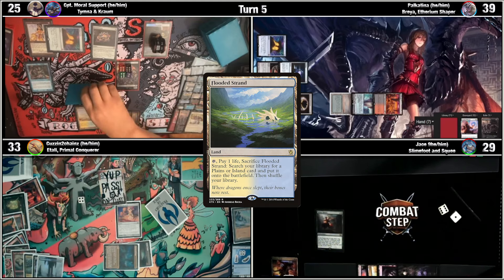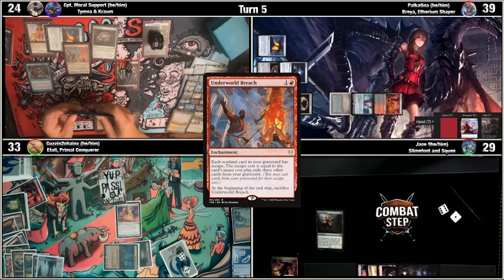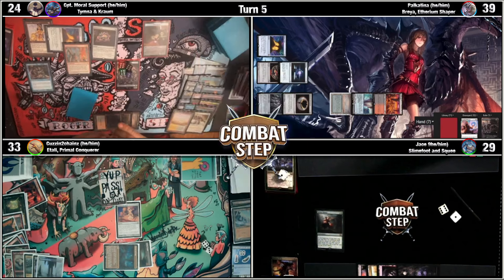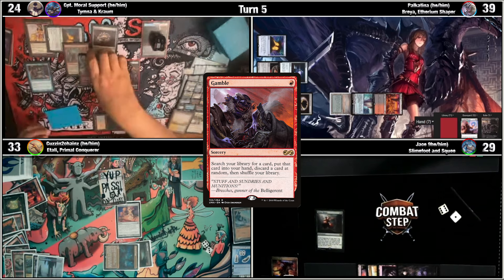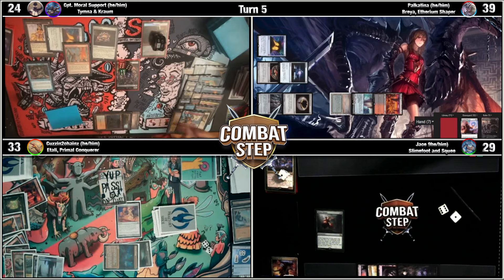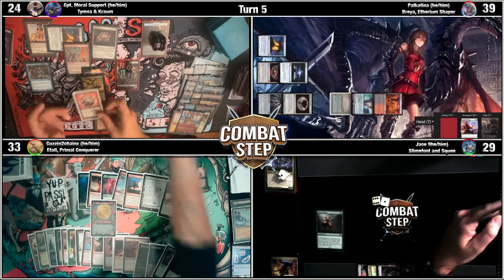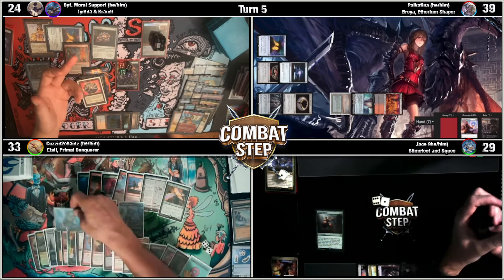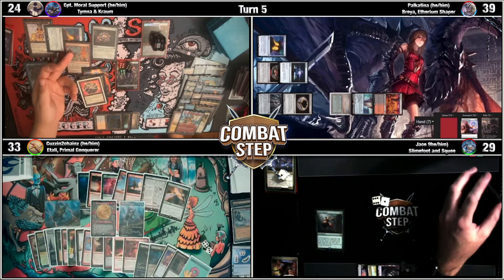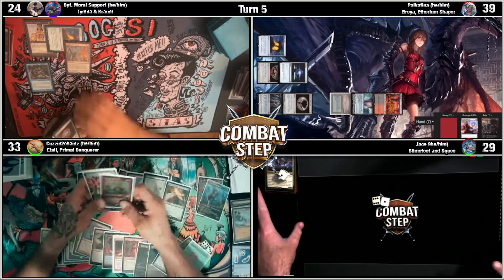Play a Flooded Strand as land for turn, crack it for a basic Island. Put an Underworld Breach on the stack. Crack another treasure, going down to one, and cast a Gamble — go grab Brain Freeze. I ended up going into toxic fears — I figured hit your life total while I could. The Imperial Seal was for the Breach — I Imperial Sealed for the Breach and put it on top. That was definitely a great game, very back and forth.